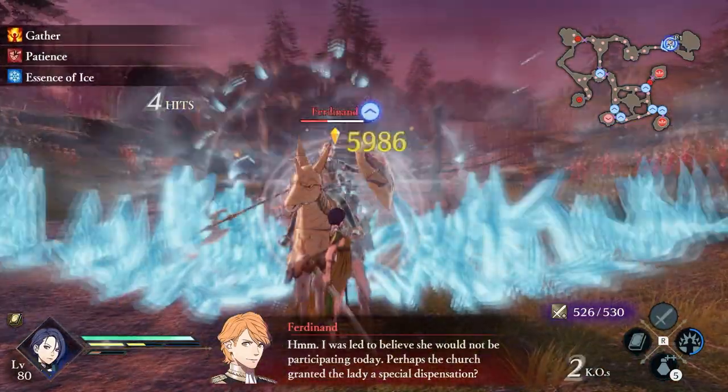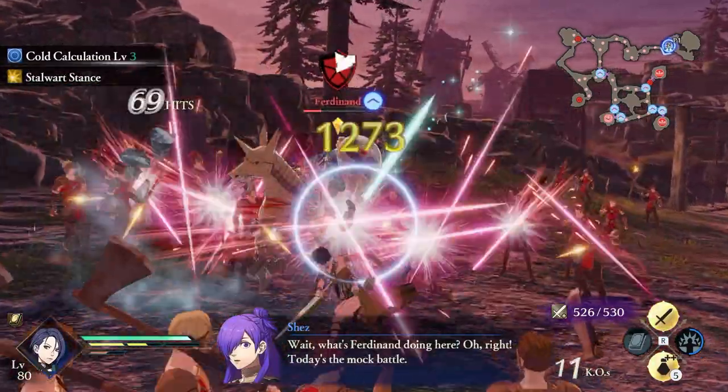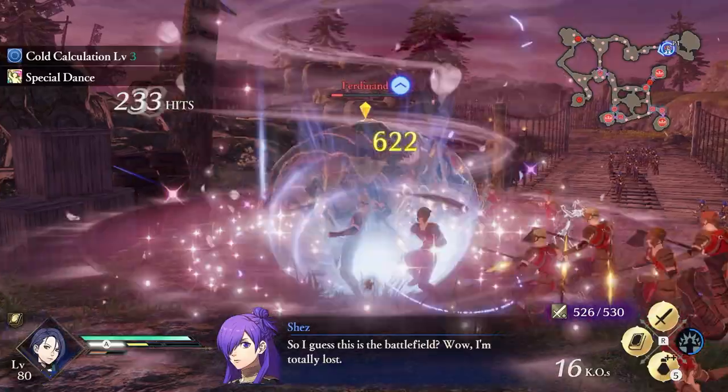What is the most OP build for Shamir in Fire Emblem Three Hopes? Shamir is finally here. She's actually stronger than I initially thought she would be. Her unique is really fun to play around with too — it's like Monica, but better.